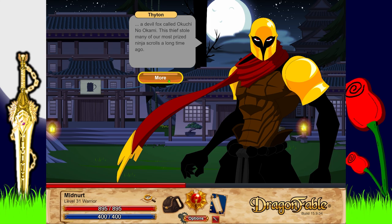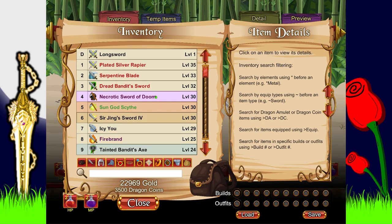This thief stole many of our most prized ninja scrolls a long time ago. We have made several attempts to get the scrolls back, but Kuchi no Kami moves them every few days - he always keeps them close. If Dracath can lead you to Kuchi no Kami, then our mission is to get our scrolls back, the pride of the clan. Return once you have found Dracath's hiding spot and when you have the scrolls in hand.